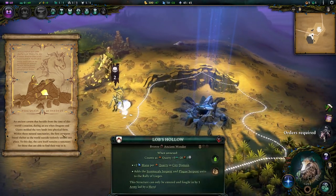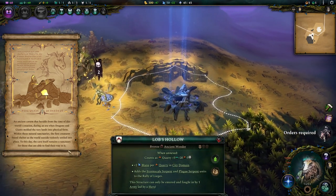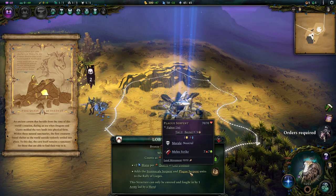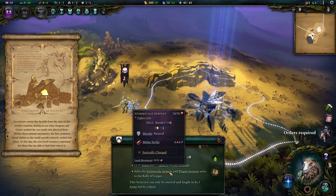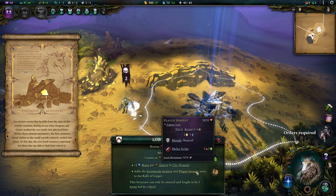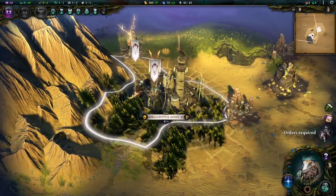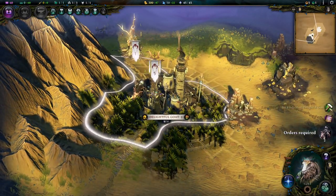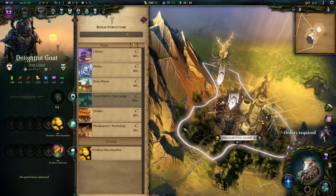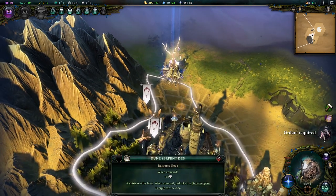An ancient cavern from the time of this world's creation, during an era when dragons and giants molded the very land into physical form. Within these natural sanctums the first creatures found shelter. To this day the cave remains a sanctuary. I get some serpent creatures - tier 2 Plague Serpents with blight damage, and Storm Serpents. The city has Civ 5-style prompts so I can set production. The golden color indicates the extent of the city's domain expansion. This is the Dune Serpent's Den - my spirit creature's den.